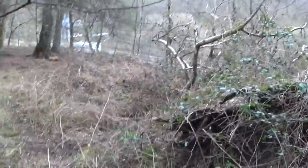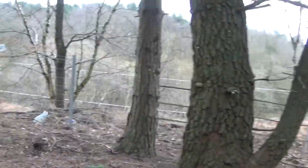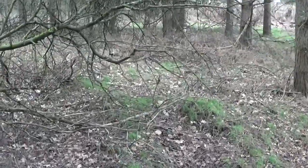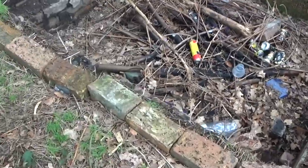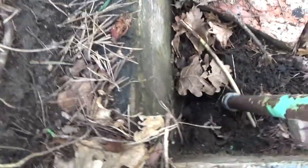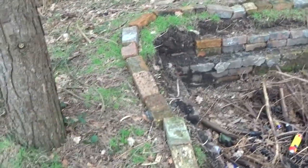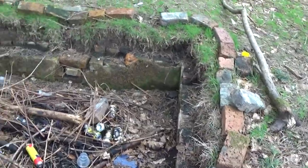There's another uprooted tree. And another uprooted tree. What is the purpose of this hole here? It goes quite deep down. That is brick there. Was this anything to do with a building or a shaft going down? I have no idea, but it's very confusing.